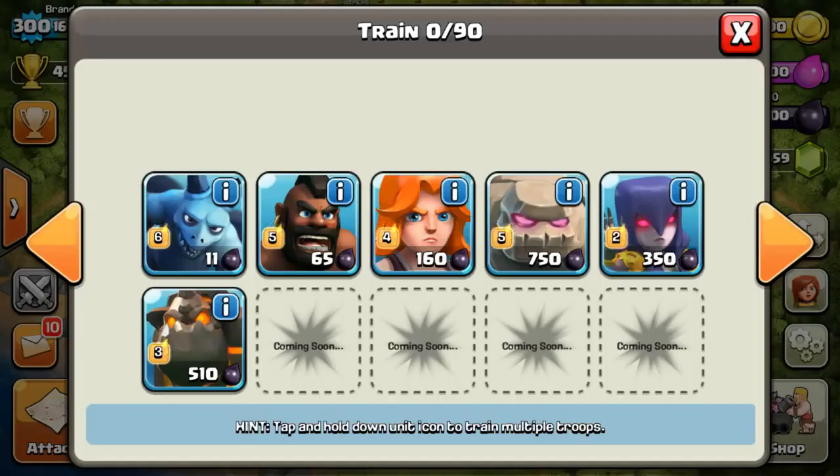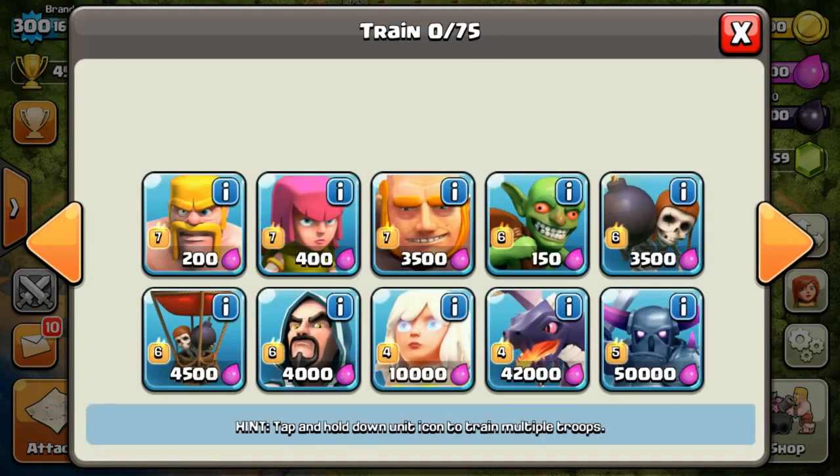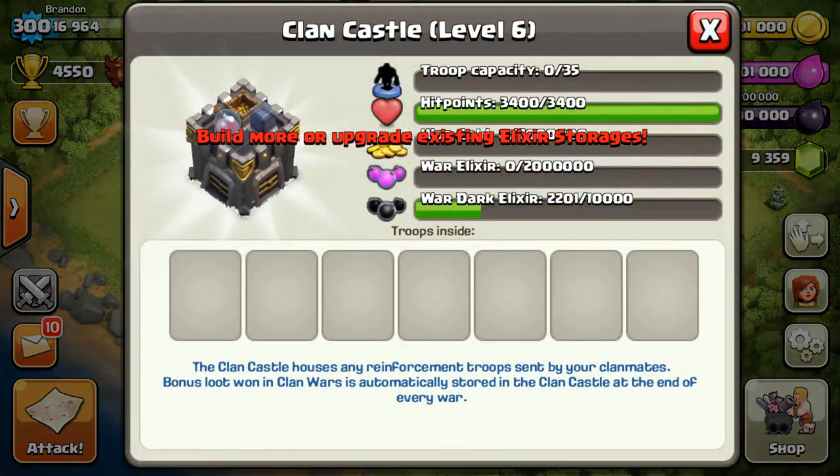That's it for this challenge. For spells, you guys can choose for me if you wish, but I may also choose them myself. For heroes, I'd like to choose which one to bring. Also, for my clan castle, you guys can choose what kind of troops to bring in those 35 slots.